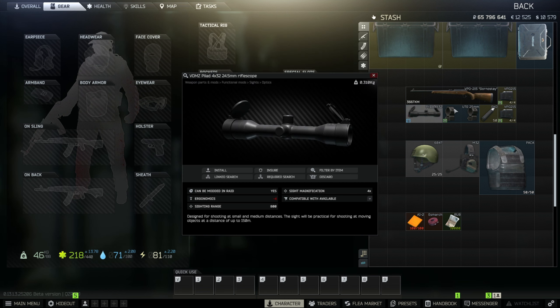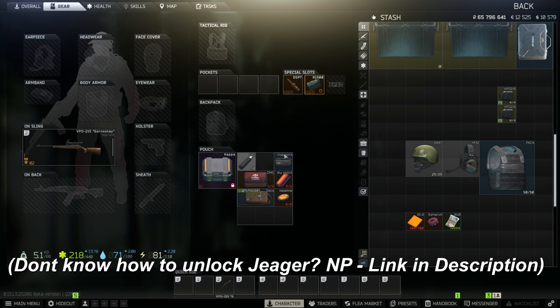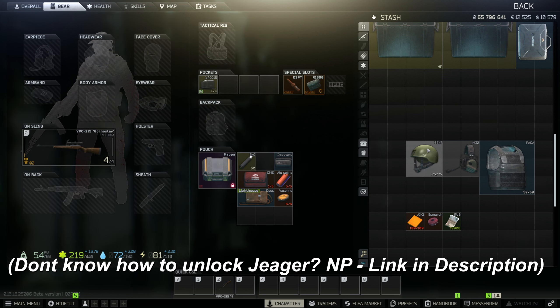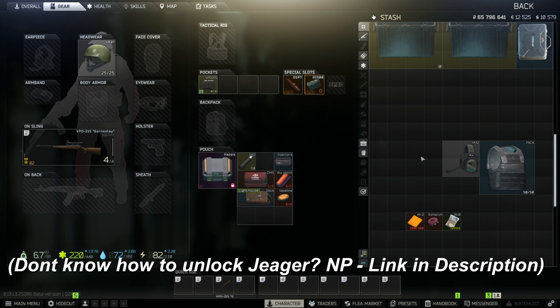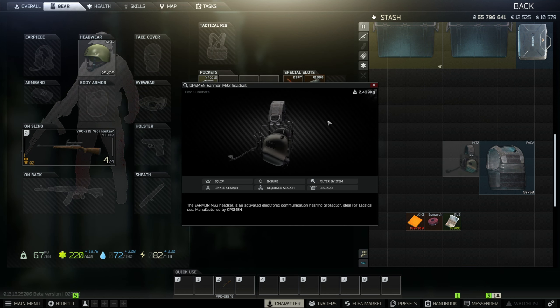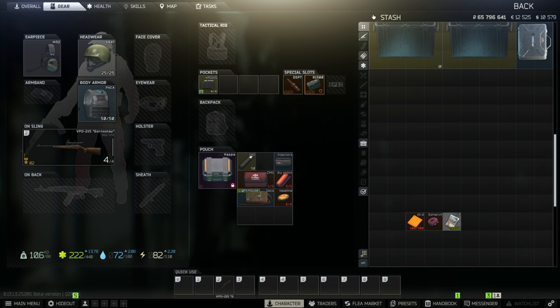The gear we are going to be running is the VPO-215 with Echo bullets. We are going to purchase the Pilad 4x scope and UTG 25mm mount. All of this can be purchased from level 1 Jaeger. For helmet, we are going to purchase the 6P47 helmet from Prapor level 1. For headset, we are going to get the M32s from Skier level 1.